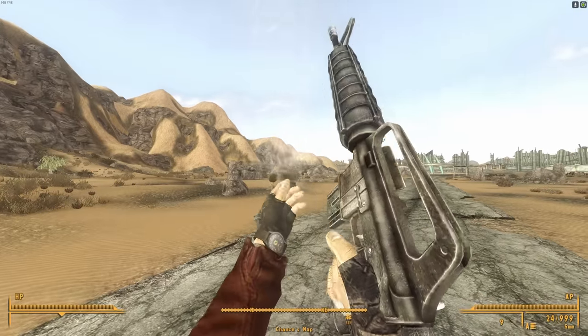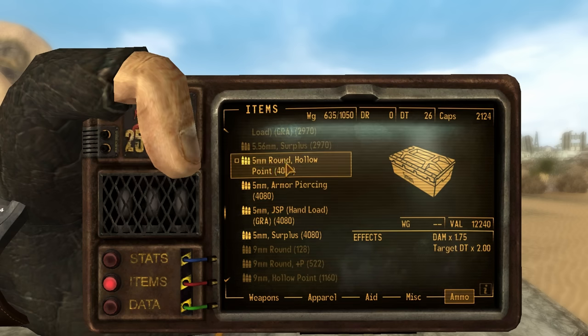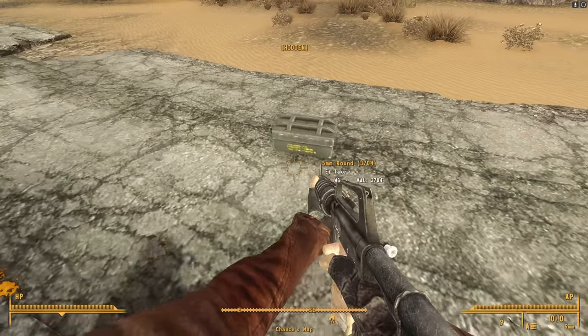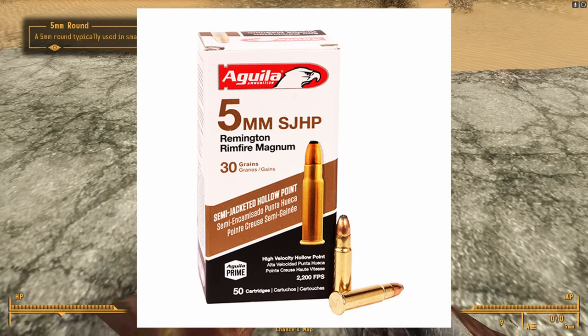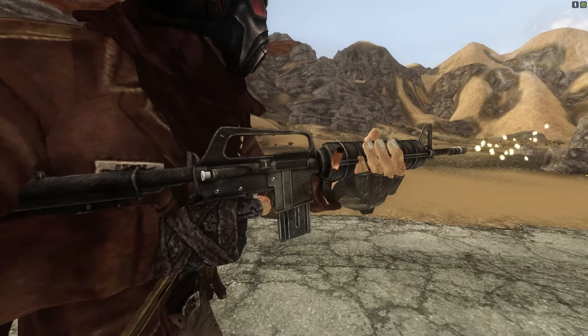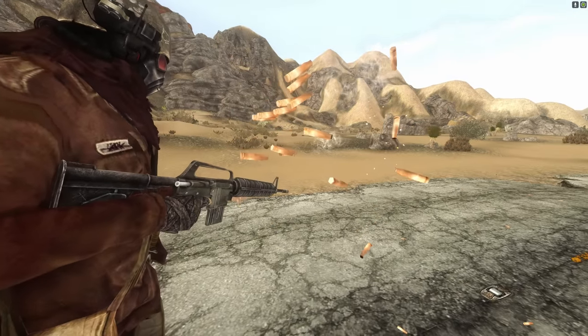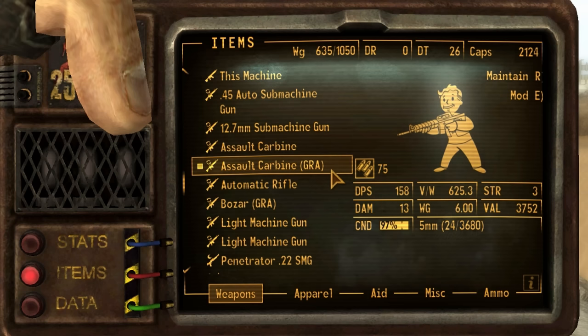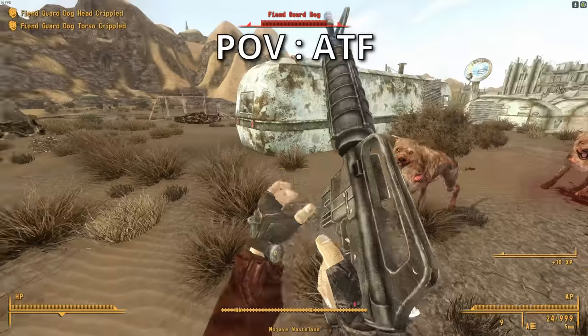When it comes to the Assault Carbine specifically, the main issue is that it's chambered in 5mm instead of 5.56. The 5mm cartridge in Fallout is kind of a convoluted mess. In real life, the only cartridge labeled exactly as 5mm is the 5mm Remington Rimfire, which is just a tad bigger than .22 long rifle. I can't say for sure that the 5mm in Fallout is based on the 5mm Remington, because in-game it uses a 5.56-sized casing. It does about half the damage of 5.56 though, so in the lore it is supposed to be smaller.